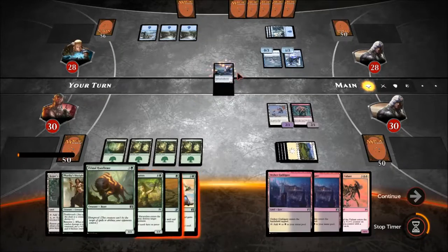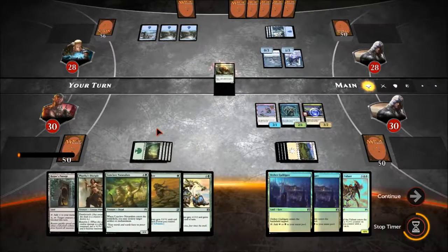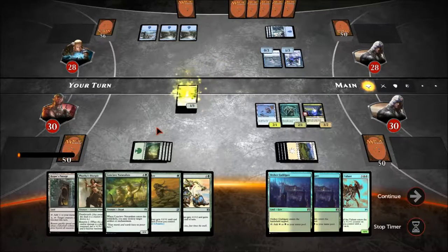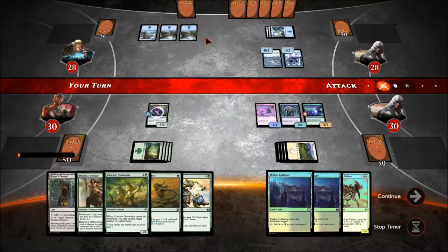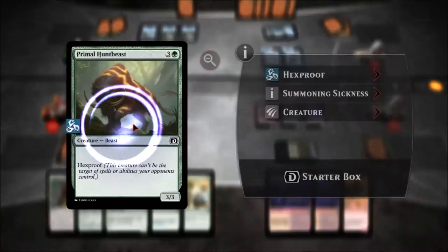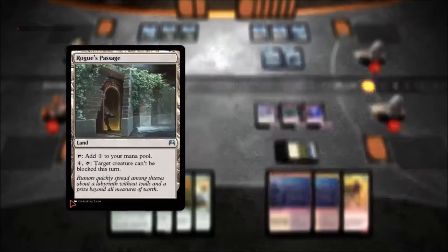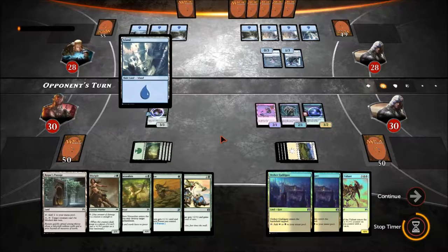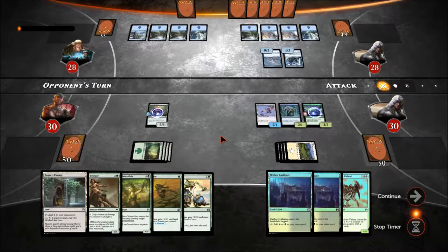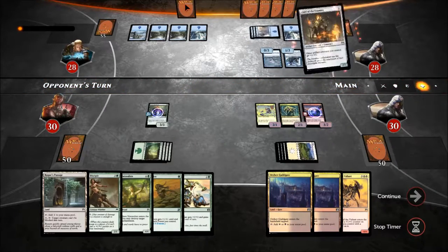Right now this guy's just setting up, this other guy's not doing jack shit, so I think I'm gonna put this down. He can't really do anything about it unless they have Flush Bag, but I think Flush Bag needs two black mana — I don't really remember.